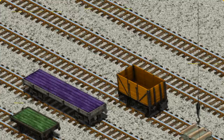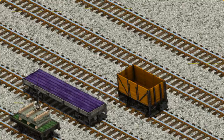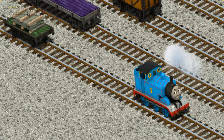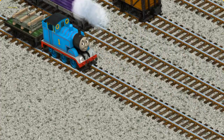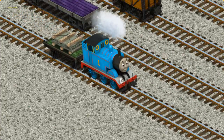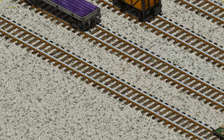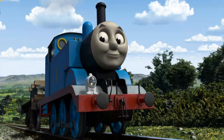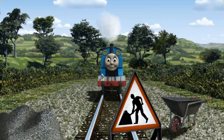Now the cargo must be loaded. Show Cranky where the green flatbed is. You found it! Huffing and puffing, Thomas set out for the Sodor Search and Rescue Centre.